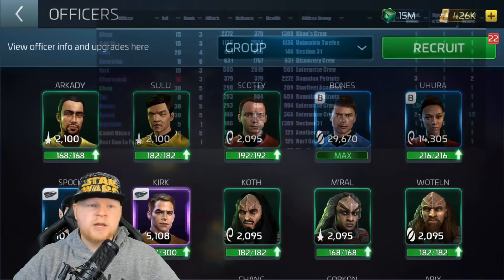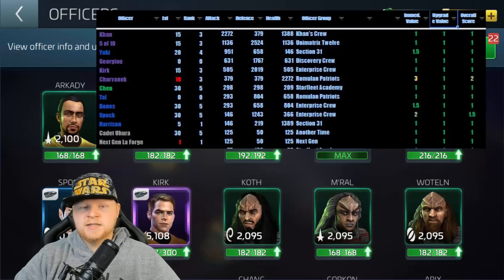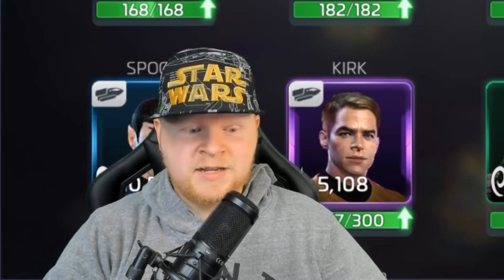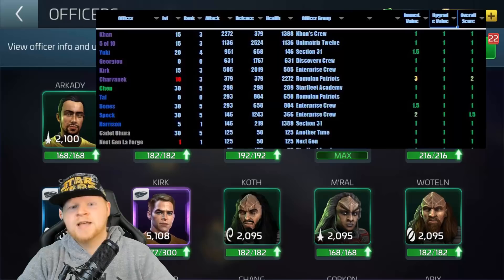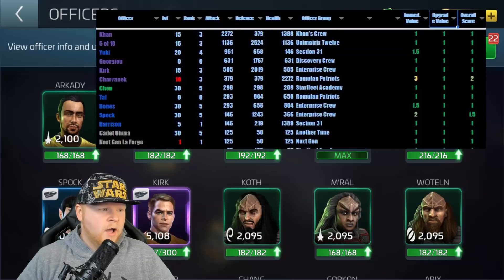Now I'm going to show you our current ranking system — taking the first three pages, basically everybody that has a one or a one-and-a-half ranking. What you're seeing is how we, as a group of content creators with sadly tens of thousands of hours in this game, have ranked these officers by value. Khan is at the very top, then 5 of 10, Yuki, Giorgio, Kirk, Sharvanek, and Chen. Chen is there not for stats, but because Chen is probably the most important individual hostile grinder in the game when paired with Pike Moreau, Picard Beverly, Cadet Uhura, Cadet McCoy, TNG LaForge, or TNG Crusher — no matter what you're using, extremely important overall.